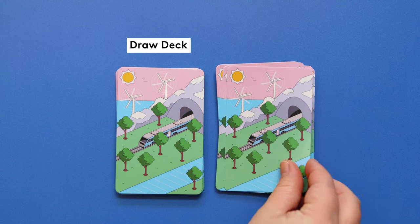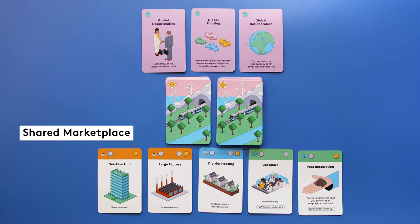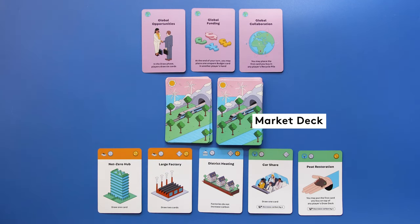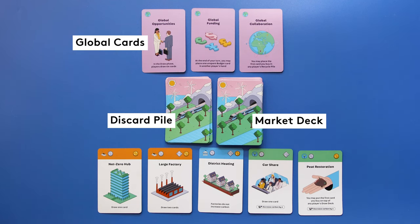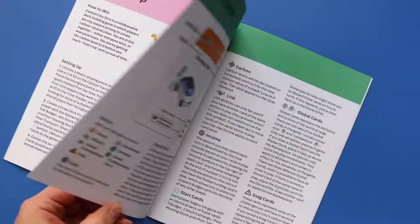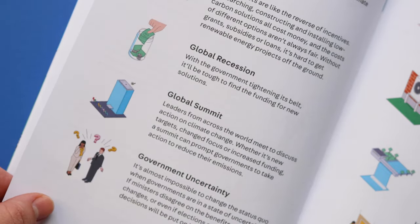Each player will have a personal draw deck and a recycle deck in front of them. There is also a shared marketplace consisting of 5 open faced cards. Above that you will find the market deck and the discard pile, plus any global cards that are in play. If you'd like to read more about the different cards and definitions, you can have a look at the glossary in the back of the accompanying booklet.